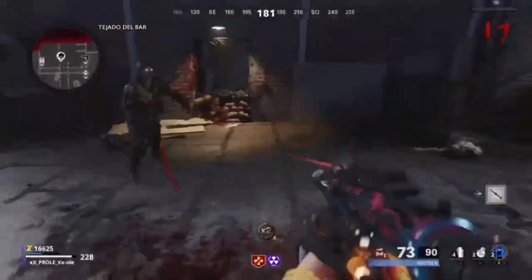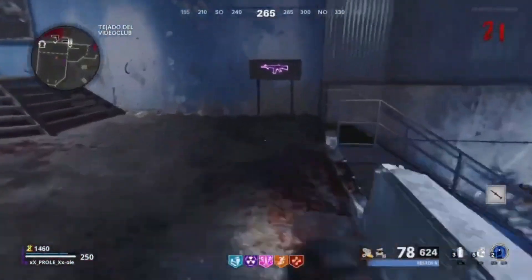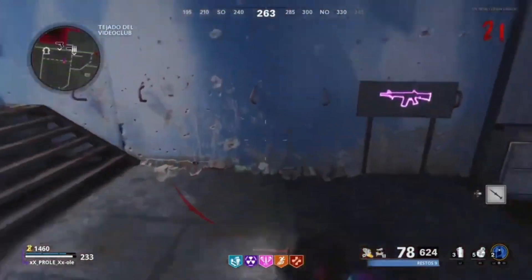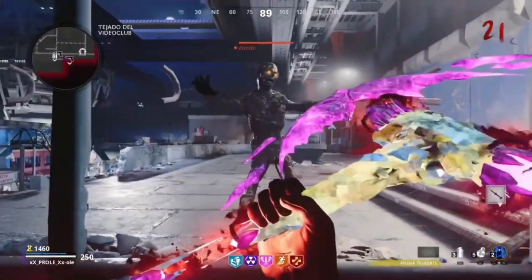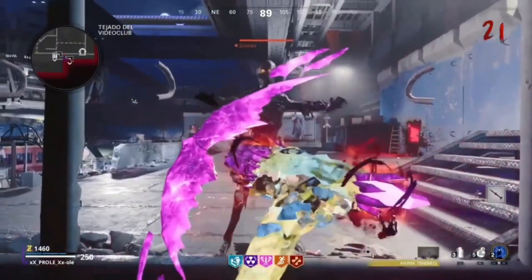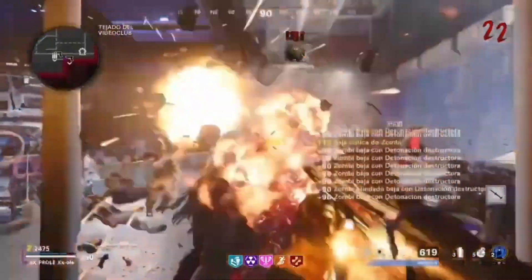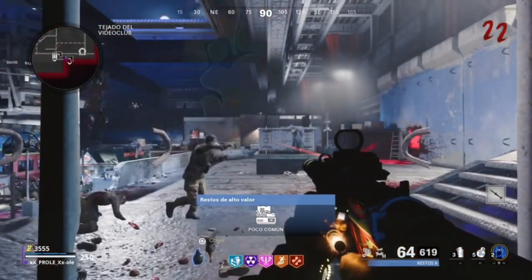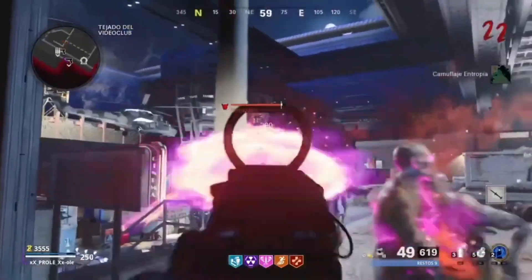Fijaros bien — os voy a enseñar ahora el último truco, que es un glitch, el de siempre con el PH Slider. Deciros que sigue funcionando. Para hacer este glitch hay que tener el PH Slider mejorado a nivel 4 mínimo. Lo que hago es saltar, le doy al círculo para agacharme, y antes de tocar el suelo, antes de deslizar y tocar el suelo, pausamos. Un poquito antes de tocar el suelo — y tenemos que pausar cerquita de la pared.